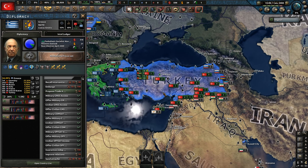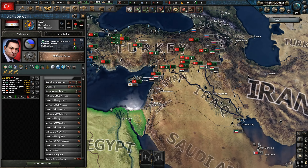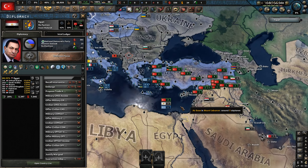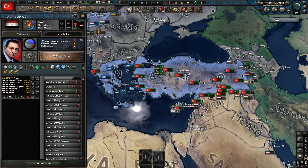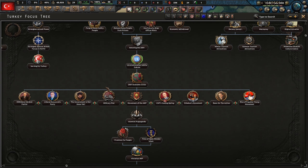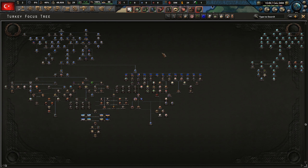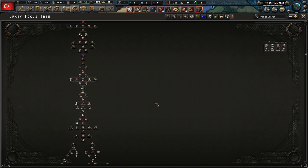We've got Greece next to us, which I'd like to bring under our control. And obviously Iraq, Syria, Egypt, and Jordan were all part of the Ottoman Empire at some point, so we'll try and bring them into our control. We are using the Turkey sub-mod, which is compatible with Millennium Dawn at the moment.